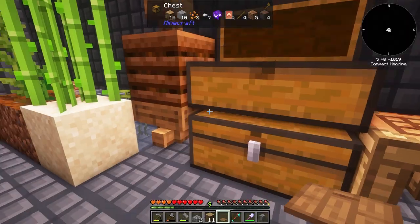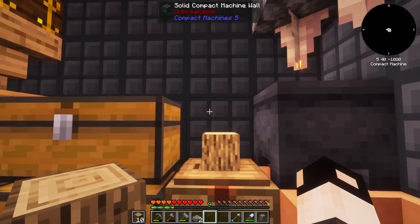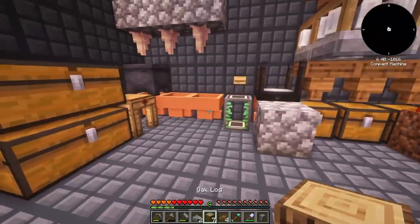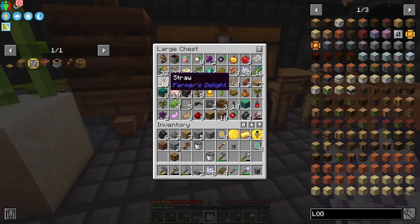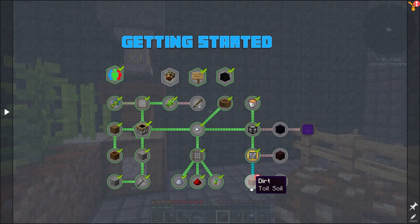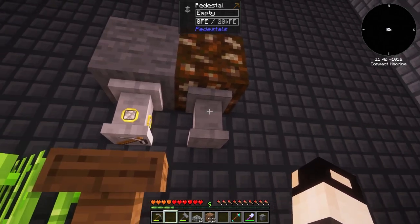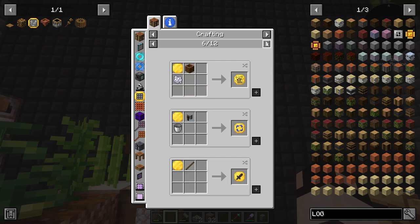Next I want a millstone. That needs iron nuggets and some underside. We also need an underside casing and a polished underside or similar material. The millstone is done and it's not overstressed — perfect! If I feed cobblestone into it, it turns to gravel, then gravel becomes sand, and sand becomes dust. Automation of all these resources is now set up.